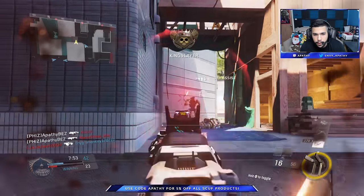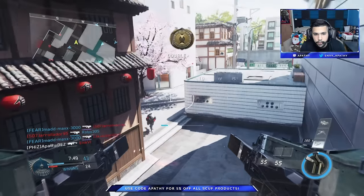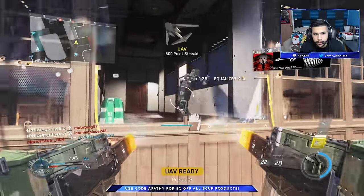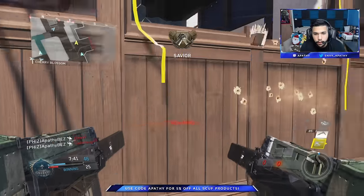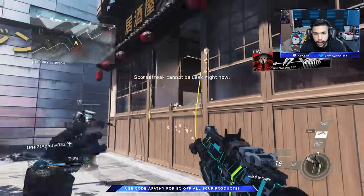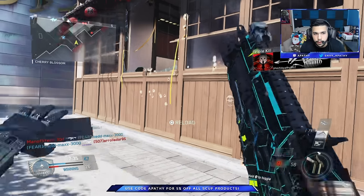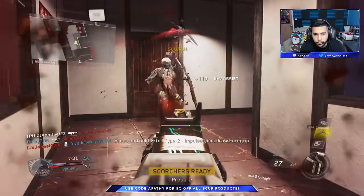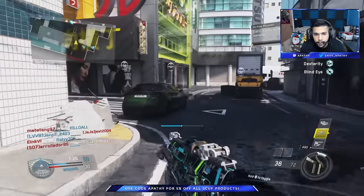I always recommend using something small like the dots — there's also the precision reticle, which is a dot with some extra stuff around it, but that's fine too. Try to use some sort of dot-looking thing to make it easier for you to aim. Because of how this gun works, it's going to kick hard a lot of times, and with a smaller reticle it's easier to see the enemy and control the gun.